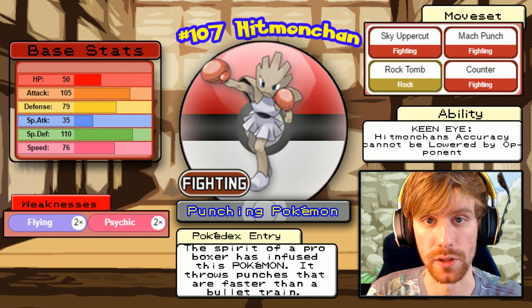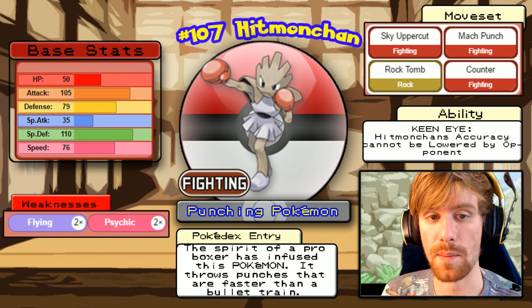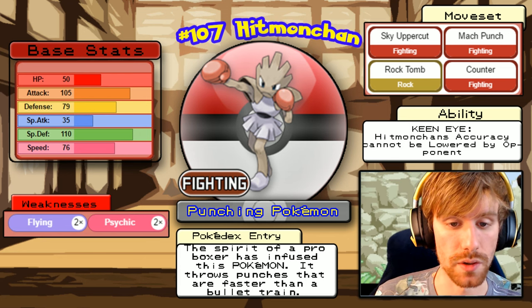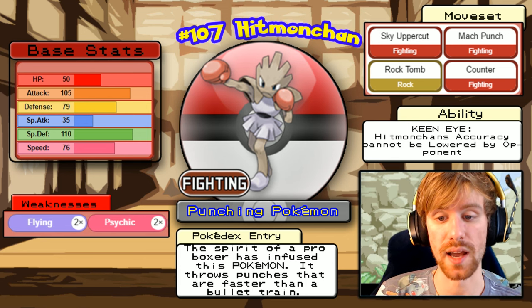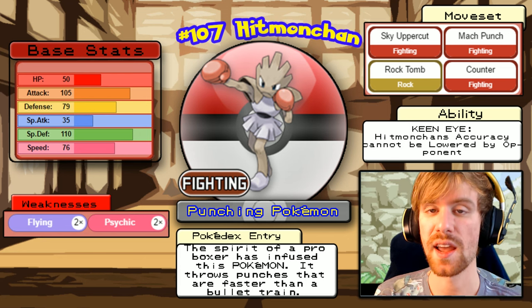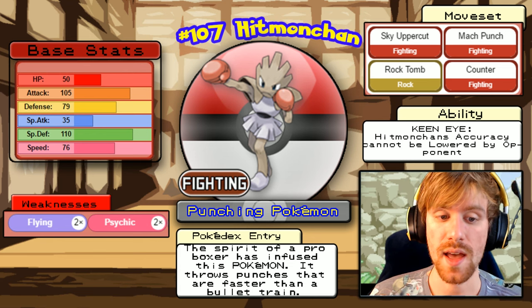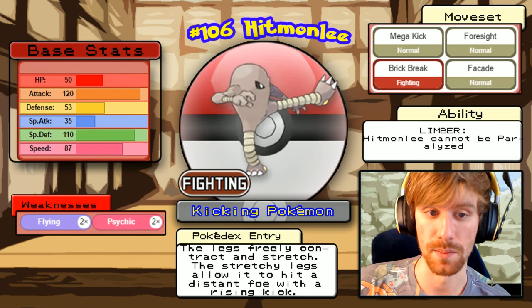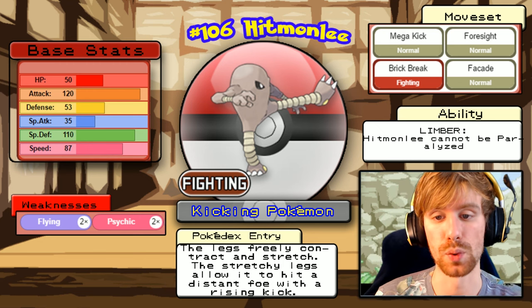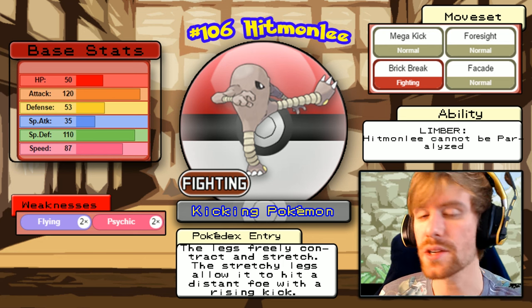Hitmonchan is a pure Fighting type with only two weaknesses: Flying and Psychic — which is exactly why I gave Clefable Psychic. It knows Sky Uppercut, Rock Tomb, Mach Punch, and Counter. Clefable will take a ton of damage from him though. Hitmonchan has the Keen Eye ability so you can't lower his accuracy. I'm going to use Bahamut to use Flying type attacks against Hitmonchan since his defense is only 79 whereas his special defense is 110.